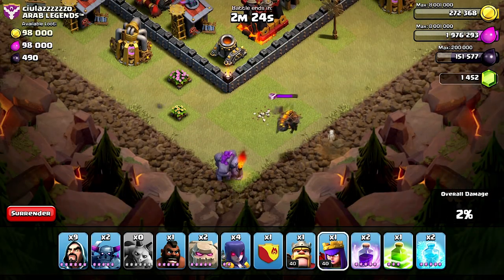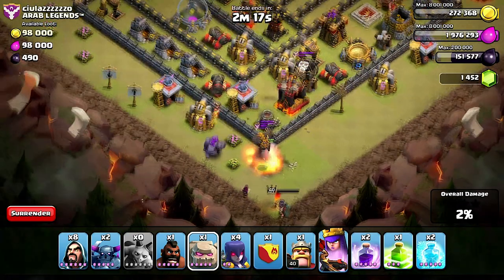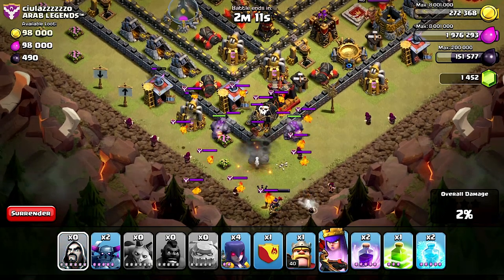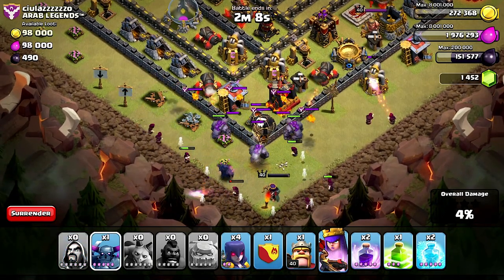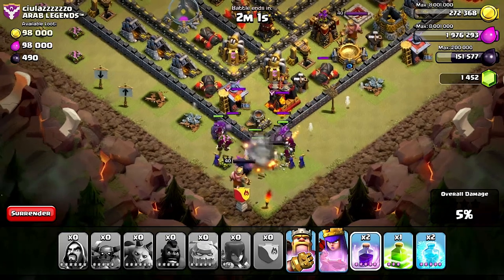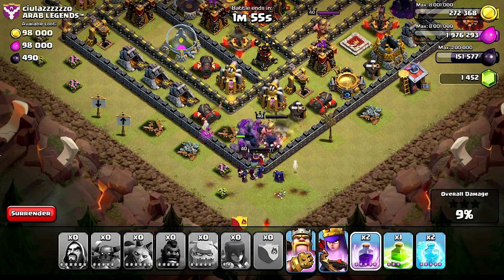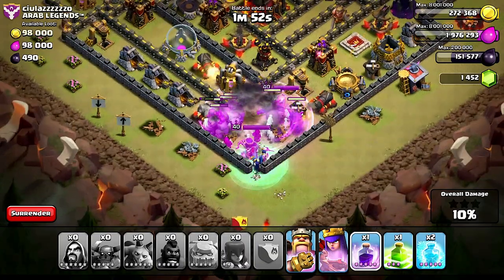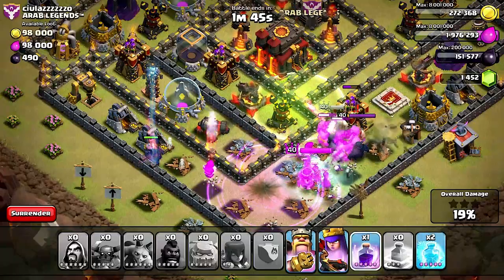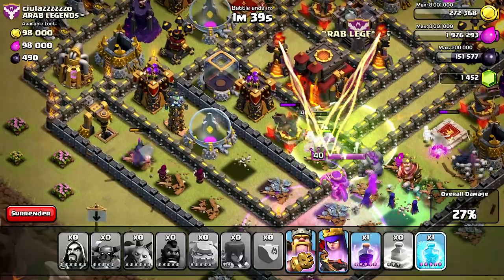I'm gonna go ahead and use my Queen here. It doesn't look like I have to use too many wizards to get the rest of these structures on the outside. Queen one-shots him — easy work, let's go! King's rage spell deployed, here we go. Oh nice, there was a mega bomb there — watch out, right in the nick of time! One tip: if you're using rage spell, wait until you get past those gaps in the base, or else all your troops will run into that mega bomb.